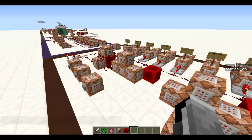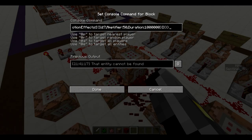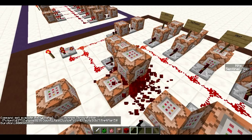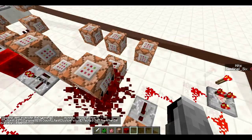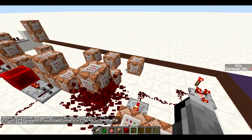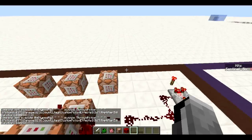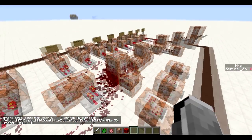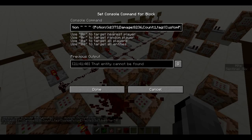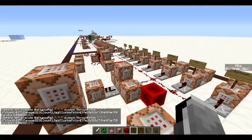I think I skipped what the clock is actually powering. The clock is powering a command that constantly summons a thrown potion at the pig — a Potion of Harming with amplifier 50, which insta-kills basically everything. It's a pretty overpowered pig. If you want it less overpowered, just turn the amplifier down on the Potion of Harming, or remove the custom potion effects tag completely and just use a normal Potion of Harming II, which isn't completely overpowered.